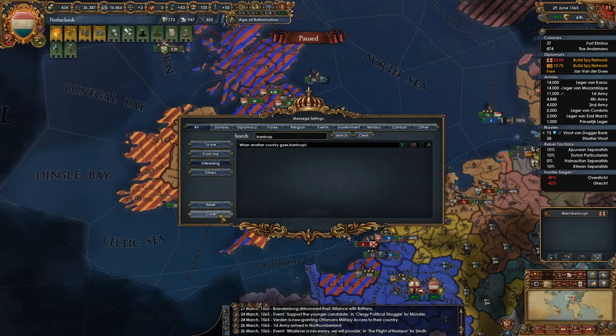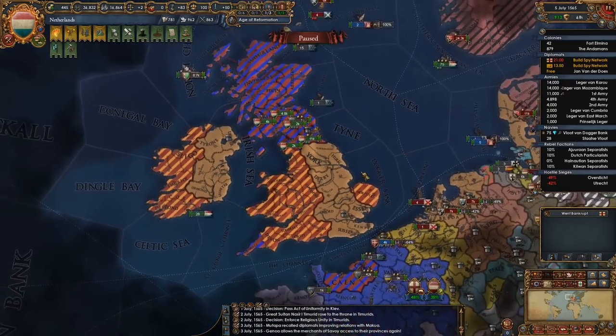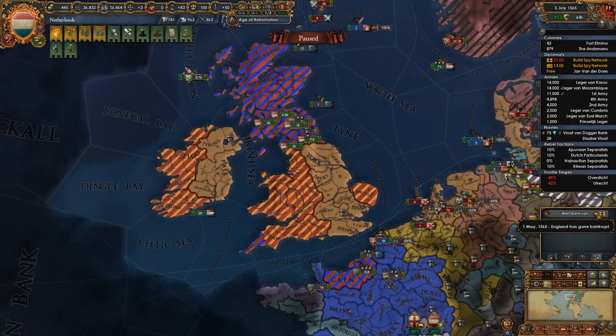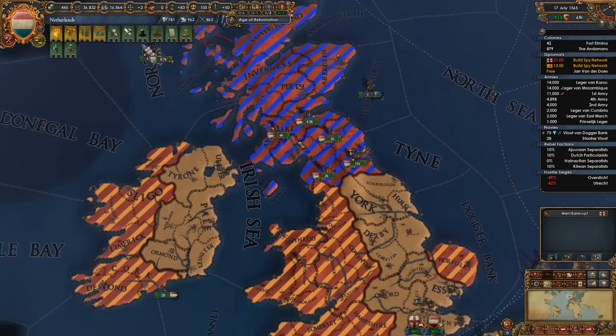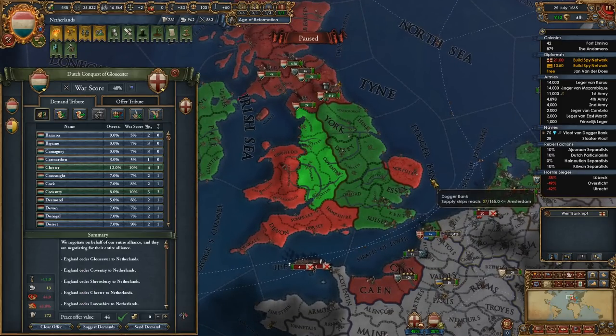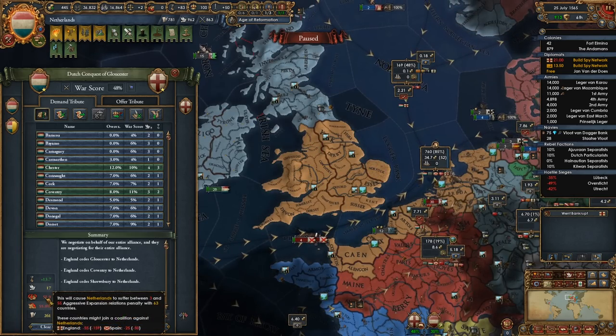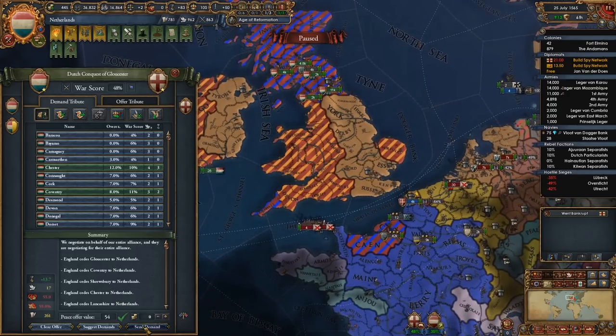I want it to tell me and pause the game when somebody goes bankrupt. When anybody goes bankrupt is fine — it doesn't have to pause unless they're marked as interesting, then it will pause. That's what I wanted, very good. Speaking of that — isn't it kind of funny — England went bankrupt! That's good for me. I suppose I can just get the peace I'm looking for. Keep a shorter truce, that's fine.